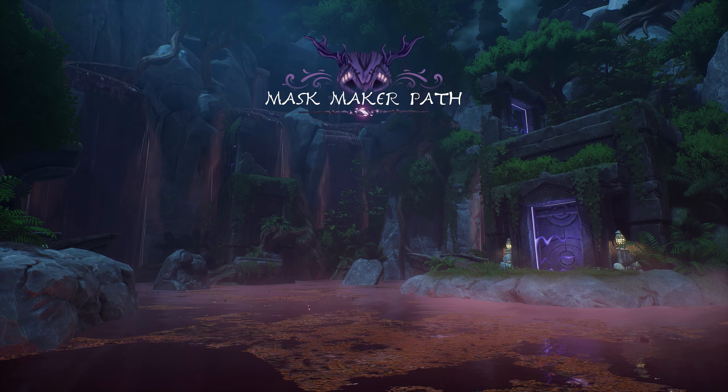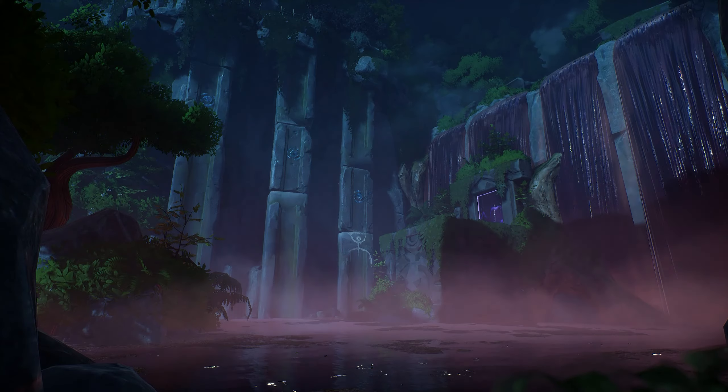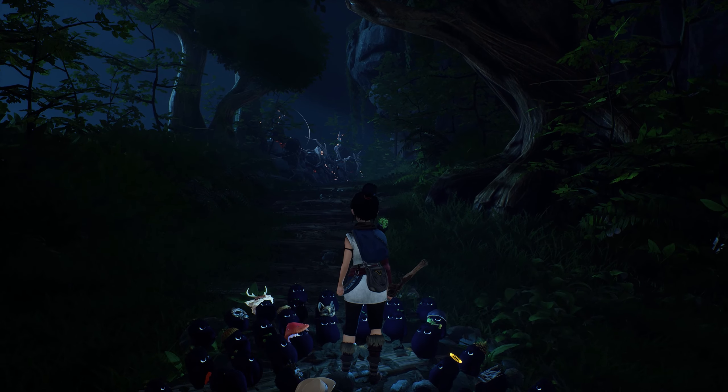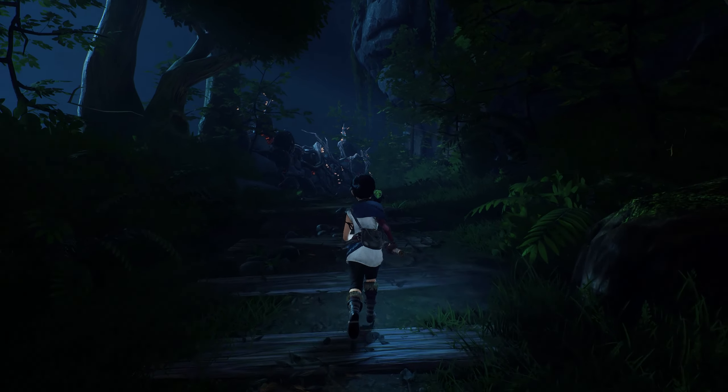This is the mask maker path, and we have a new dash ability. We make a spirit bubble and then get to dash through stuff. This dash ability is extremely helpful — it's going to make a lot of combat much easier, and it seems to stun pretty much every enemy that you hit with it.